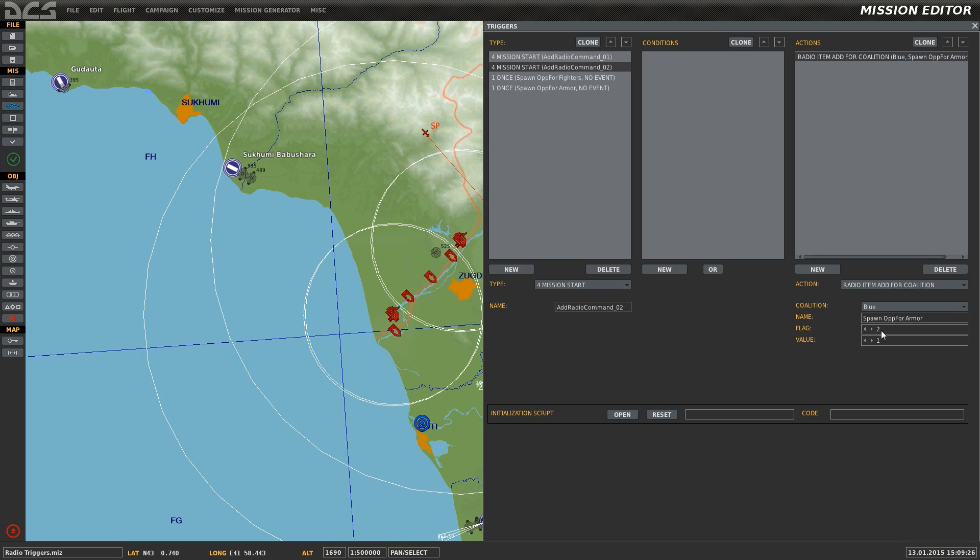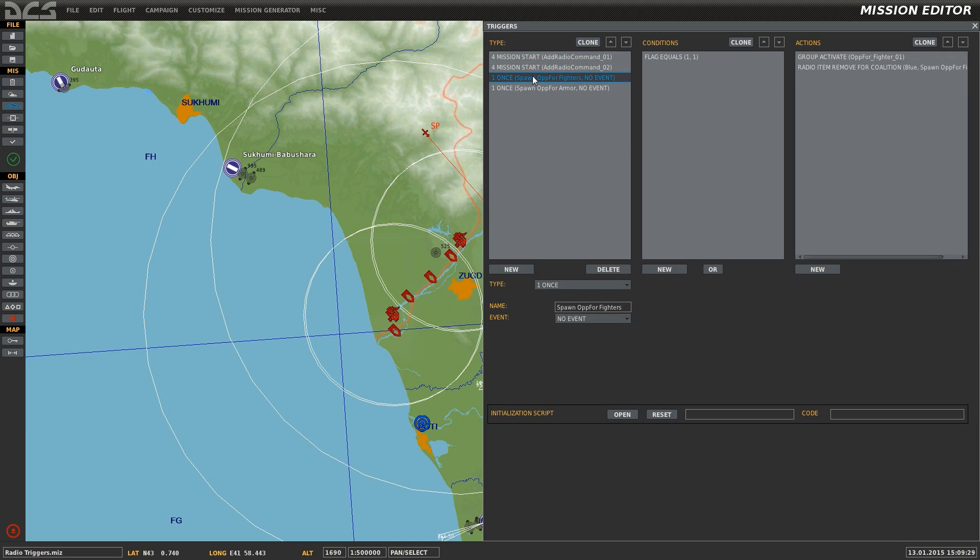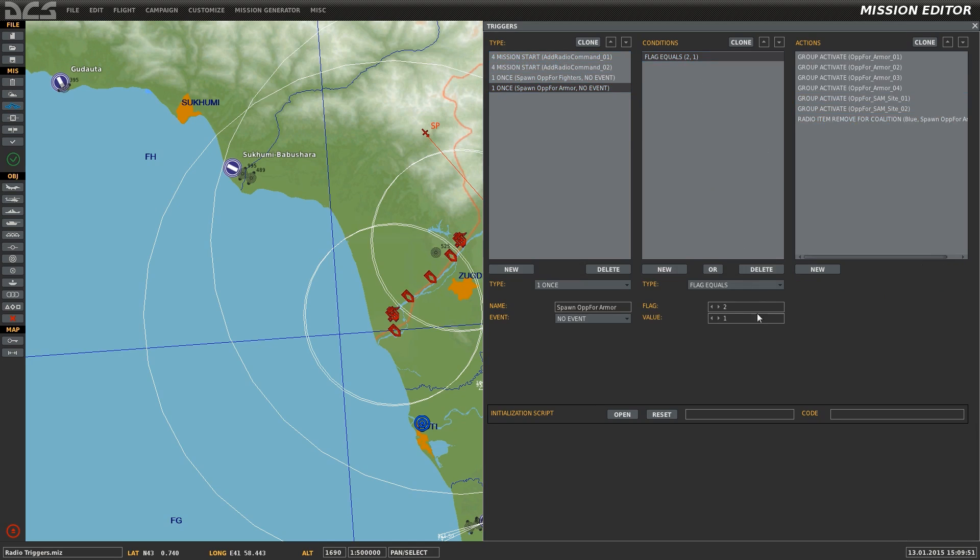Now that both Triggers have been set up to add both of the radio commands used in this example, we'll take a look at the Triggers used to set up the in-game activation of these units. We're using an activation of Once with a Flag Equals condition. Since the radio commands set off a flag to a value, we'll pretty much always use Flag Equals as the condition to set up the action that determines what radio commands do, which in this case is simply activating Groups, followed by removing the radio command.